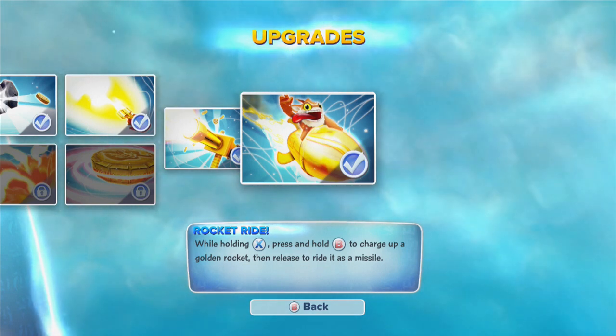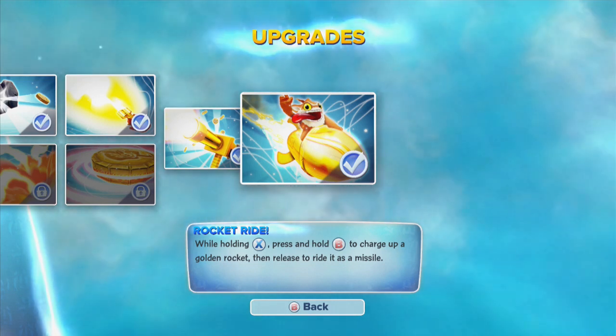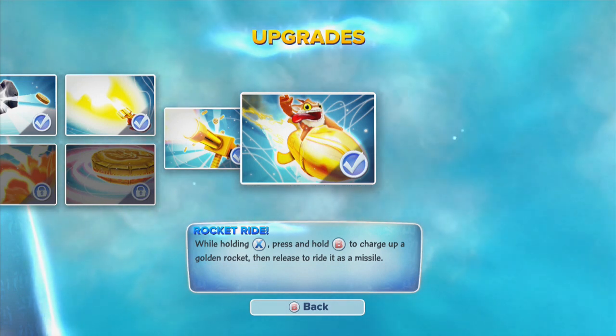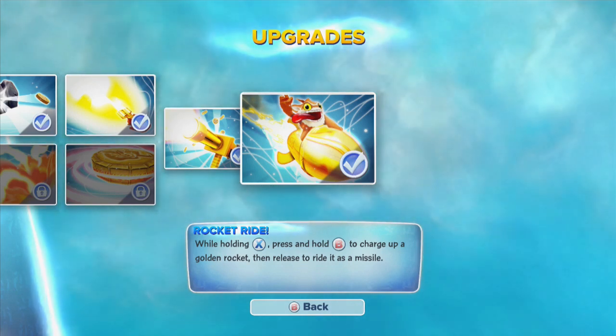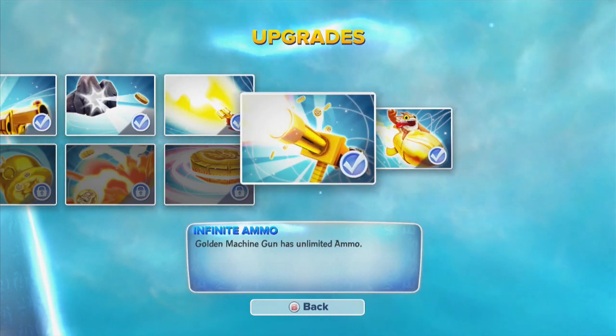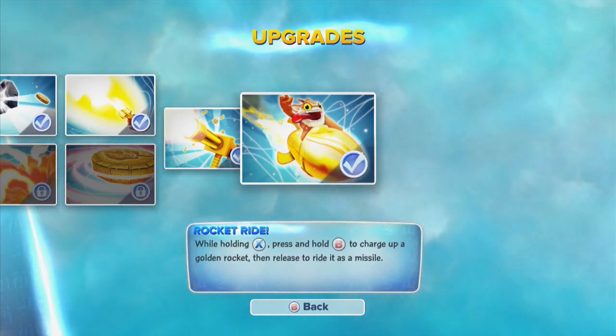While holding down X, press B — or hold B to charge up a Golden Rocket and then release it to ride it as a missile. It's a little tricky to do on the Xbox controller because of the positioning, so forgive me if it takes a few seconds to get the hang of that. But let's check out some of his gameplay right now.